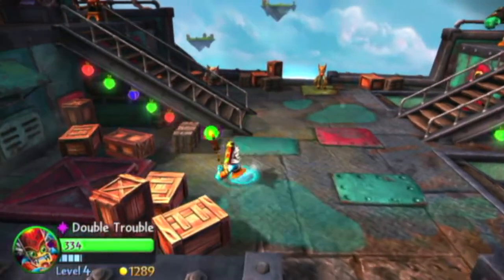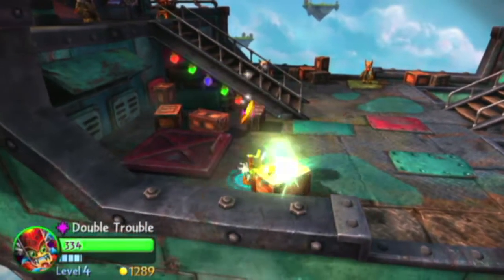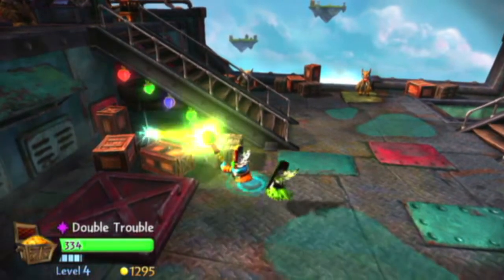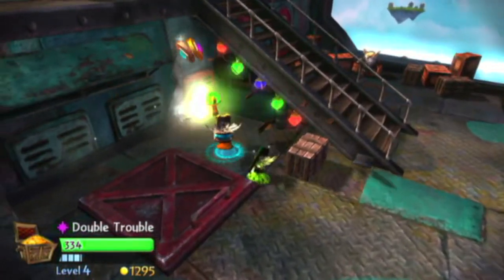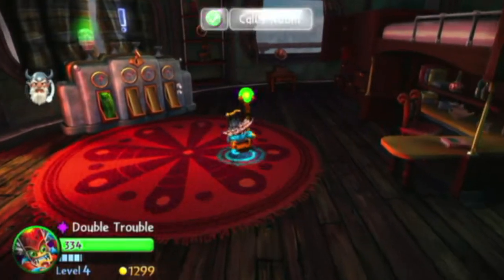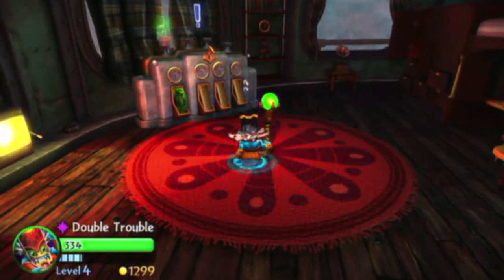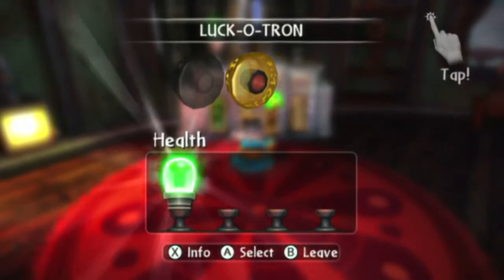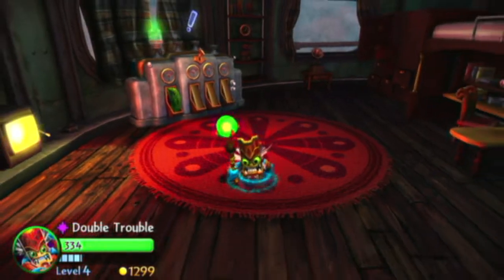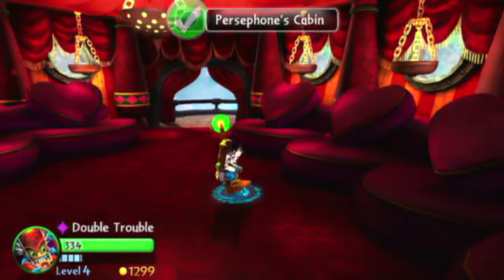Right there you can customize Flynn's ship later on and unlock a couple things. This guy right here — if you guys would like me to do a review on Double Trouble, just let me know. He's actually from the first Skylander game. I was thinking about getting a couple of these Skylanders and doing single reviews for them to showcase them and see if you guys really like them.